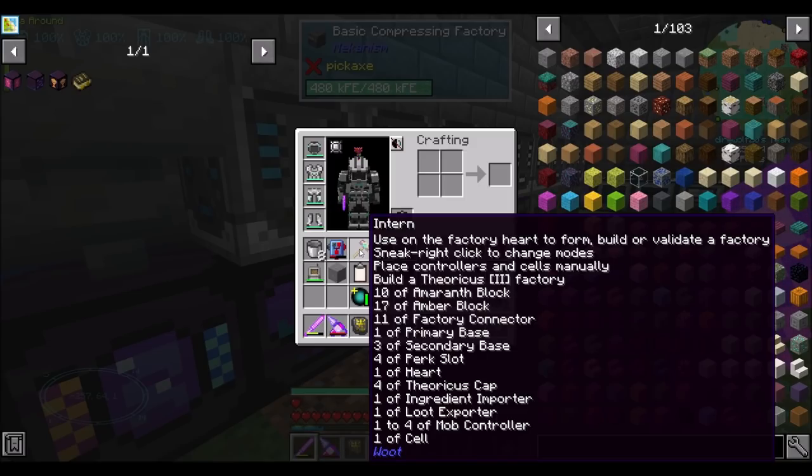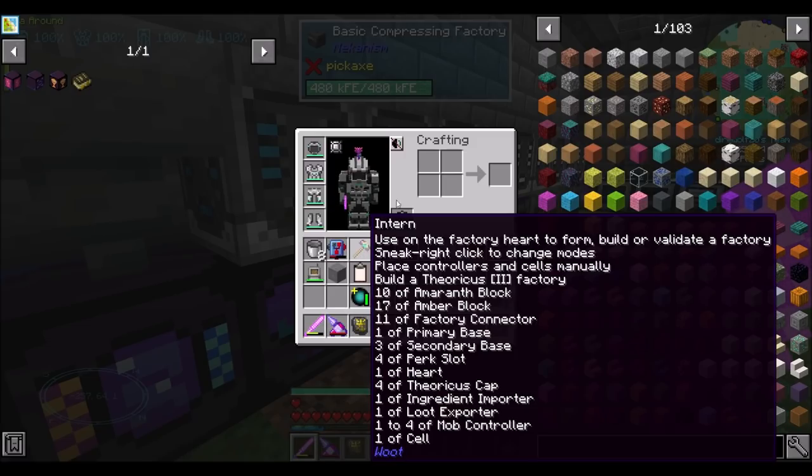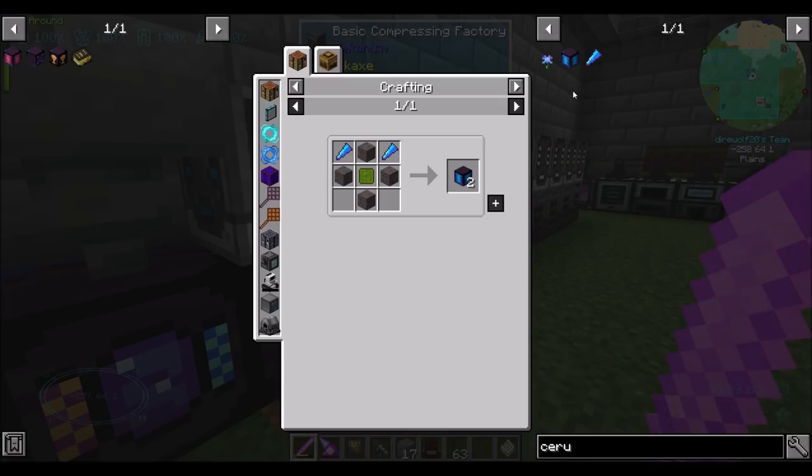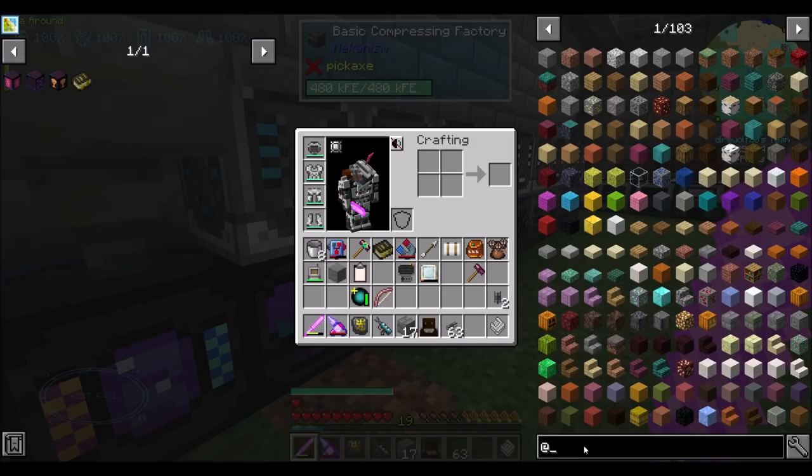We'll come back once they're all ready. We'll build the Woot Structure Mark 2. We'll look at how it works. We will also have to automate the fuel source for it, which is that Cerulean liquid stuff that I showed you guys last episode. Canatus Fluid — yeah, I was way off.